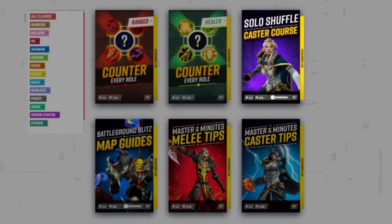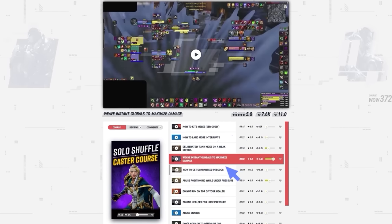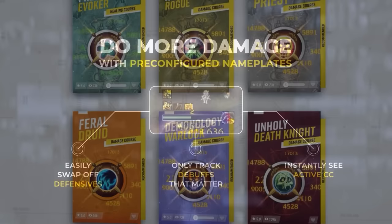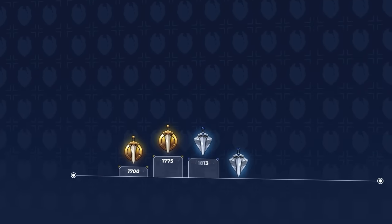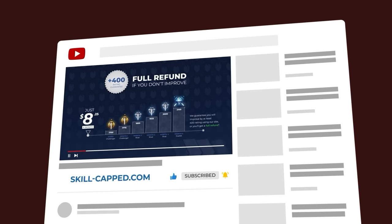That's why we teamed up with Chanimal to make a brand new course exclusively for casters. Want to learn how to get better at kiting? We got guides for that. You want to land more kicks and juke like a mechanical god? We got you covered. We're even rolling out updates to all of our class courses with brand new guides, and a fresh update to the Skill-Capped UI with member-exclusive add-on profiles that are guaranteed to increase your awareness. You can try out Skill-Capped risk-free because we promise that you gain at least 400 rating while using our service. Get the rating you've always wanted by using the exclusive discount link below.